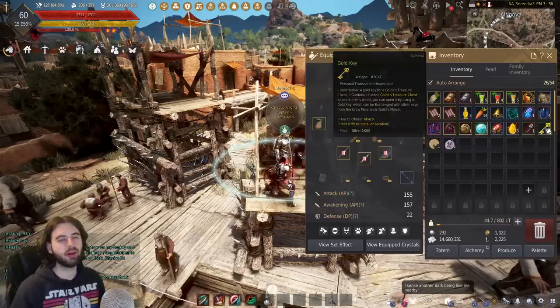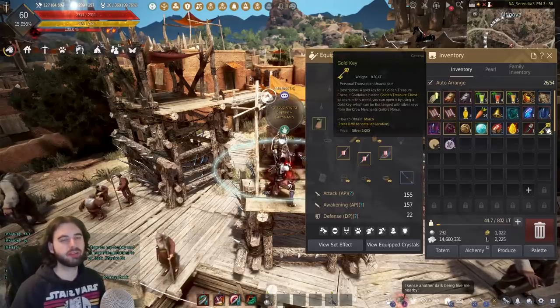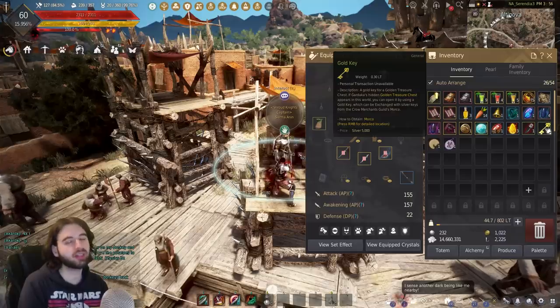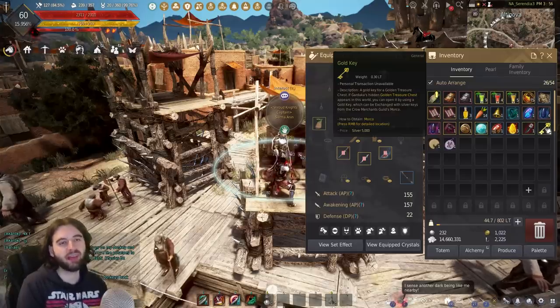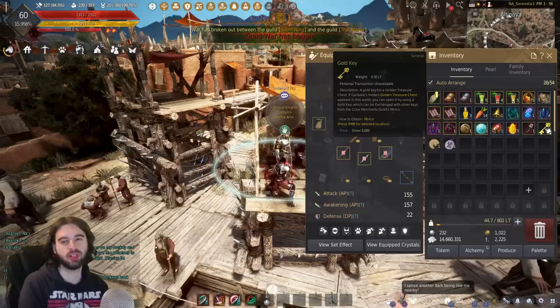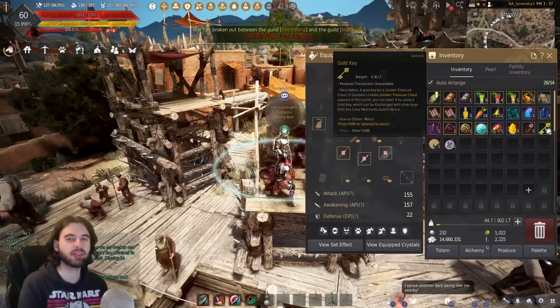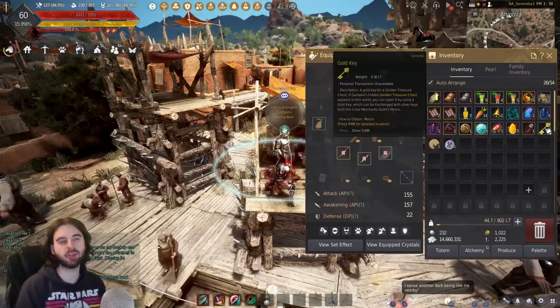Next up we have Keys. These are used for interesting scenarios — there are three different tiers: bronze, silver, and gold. You need one of each to complete an adventure log, but beyond that they don't have a ton of use. They're used to open chests throughout the world, though generally those chests are kind of RNG boxes. You can bin them if you want, but make sure to save one of each.